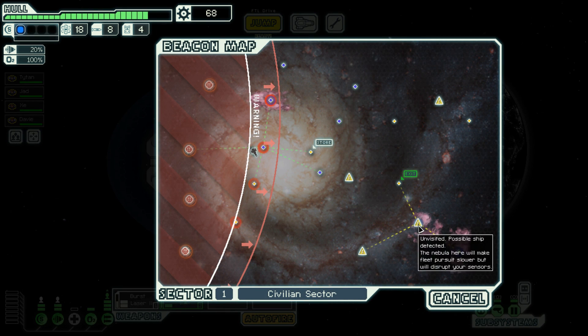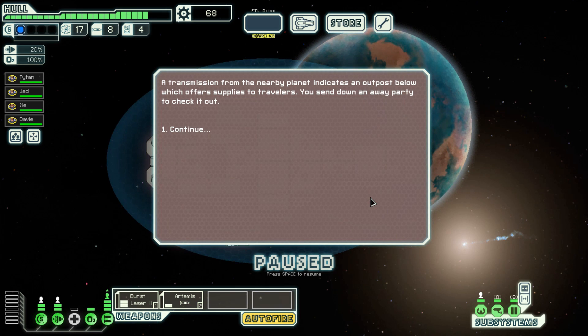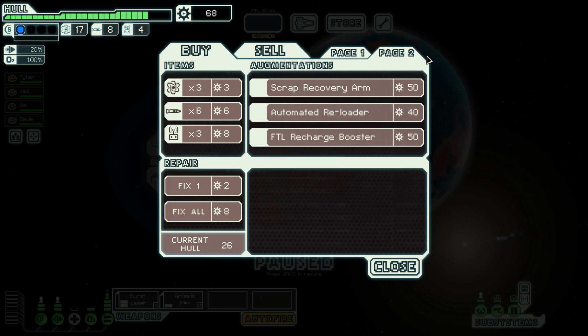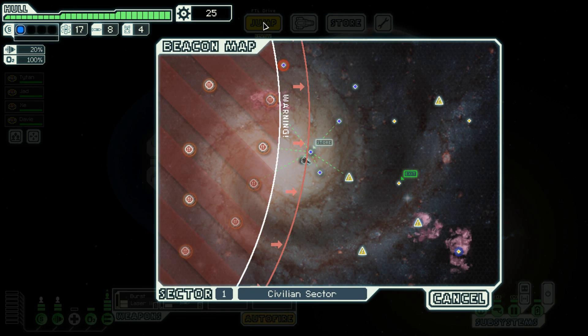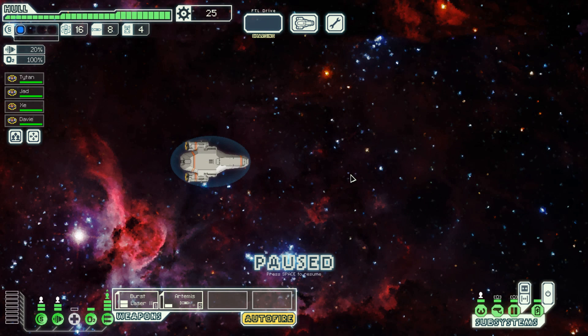There's not much going on, a few ships - let's go to the shop. Good stuff: backup battery cheap, repair not bad. Scrap recovery arm would probably be worth getting, although at 10% more scrap we'd have to collect 500 scrap just to break even. There's other stuff I'd rather get. I do want that backup battery - it's a really super useful system. Let's go after some of these ships.